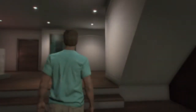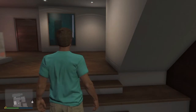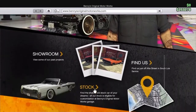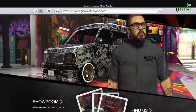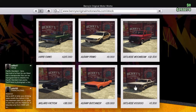As far as cars go, let's check out what new cars they came out with. You can go through your phone — travel and transport — to Benny's Original Motorworks and go right to the stock. It shows all the new cars: the Vapuccino, Albany Primo, D-Class Moonbeam, Willard Faction, Albany Buccaneer, and the D-Class Voodoo. They're all very cheap except for the Vapuccino, which is probably the most expensive.